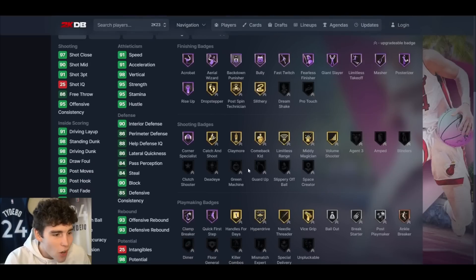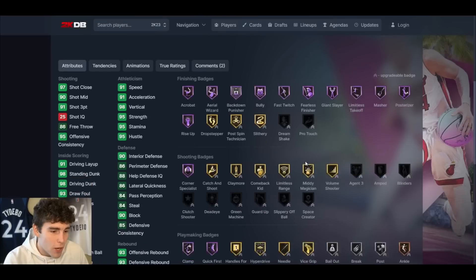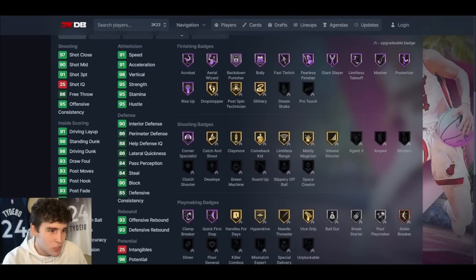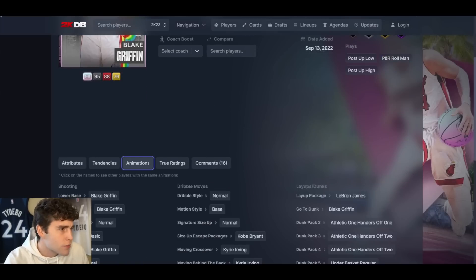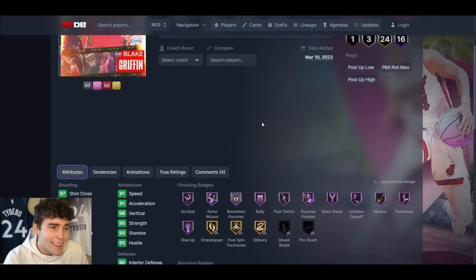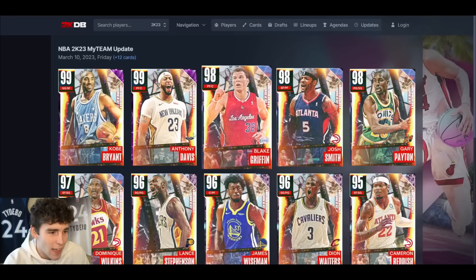Blake Griffin is a card I'm really excited about. No Unpluckable — they're just not giving cards Unpluckable — but comes with limitless range, great finishing, good defense, solid playmaking. Blake Griffin base on quick — we'll see what that's like since the base on normal timing felt a little slow. MJ dribble style, normal leaner. Blake Griffin is going to be good because of his player model and ability to dunk the ball. Fully badged, the card is going to be good. I just wish he came with Unpluckable.